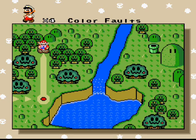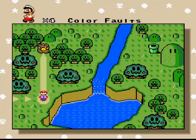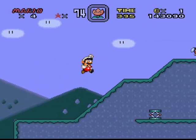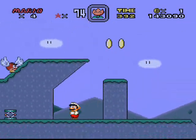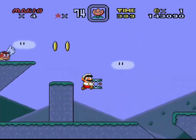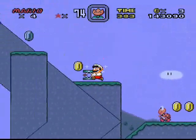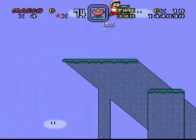I forgot to show the path that I unlocked — it leads to a level called Color Faults — but I'm just going to go through the level again to show how to get to the secret exit. It probably has to do with that springboard, not gonna lie. I actually don't remember where the secret exit was, so I'll be finding that out soon enough.